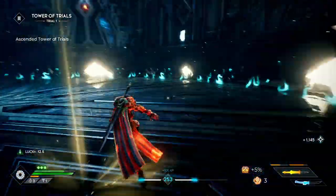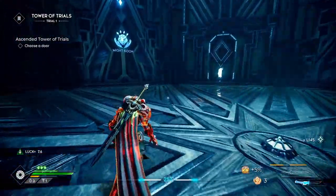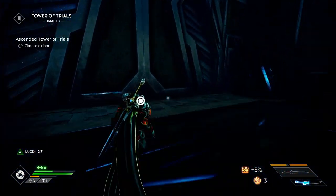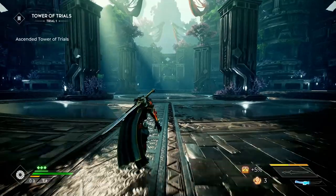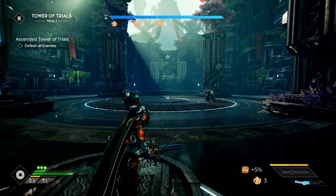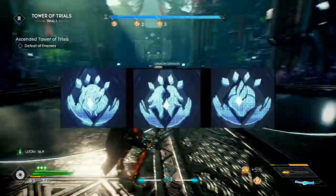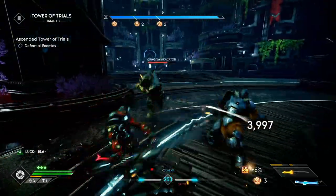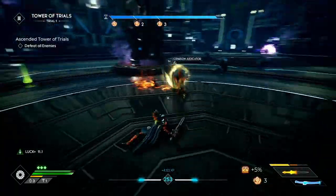Ascended Towers of Trials is more RNG-based, but some runed floors allow you to get augments. Since Void Shell is a Vitality Augment, make sure you go through the Vitality Door to obtain it. The symbols on the doors indicate which augment types drop: the Lion is for Might Augments, the Wings are for Spirit Augments, the Heart is for Vitality Augments, and if you see one with arrows pointing up, any augment can drop from those floors. This should help players narrow down what they're looking for.